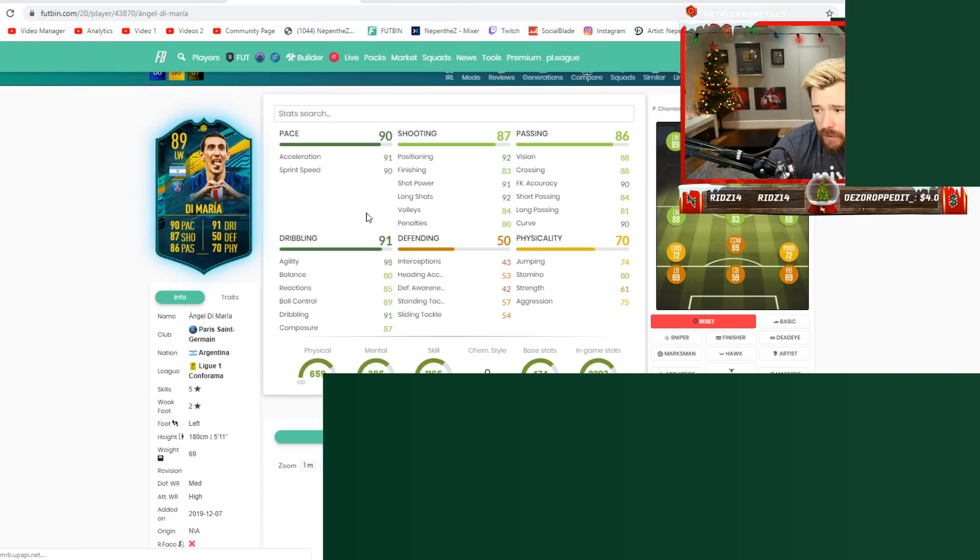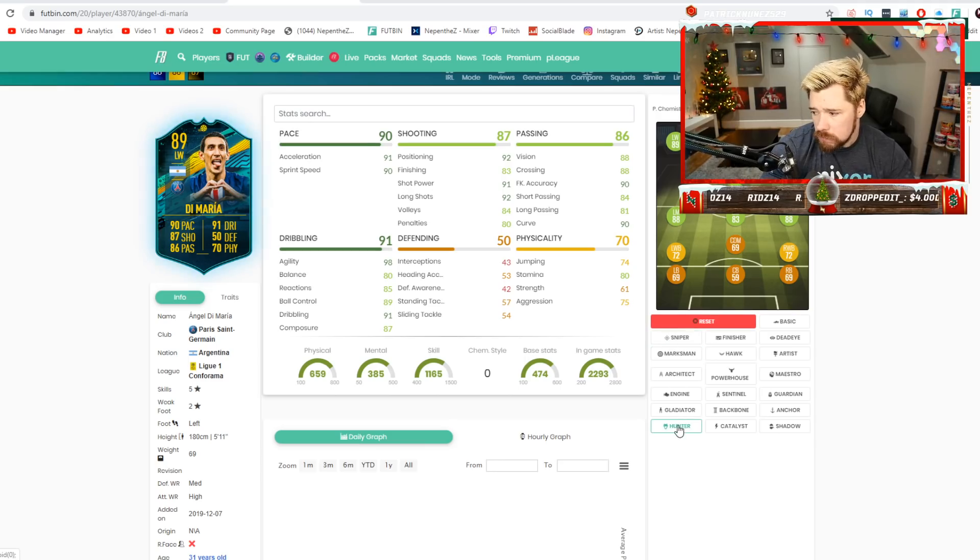So let's have a look at what we've got going on here — we're over here on FUTBIN. Give him a hunter chem style: banging pace, banging shooting. Maybe you don't want to do that. Give him a sniper chem style — all of a sudden you are looking at a crazy good card. Unbelievable pace, dribbling, passing, shooting. Maybe you give him the maestro — that is spectacular. 94 rated CAM coming in hot. Composure is good. Reactions, ball control, dribbling — agility exceptional. 94 passing, 93 vision. 99 shot power and long shots. From the top of the box he'll be great.